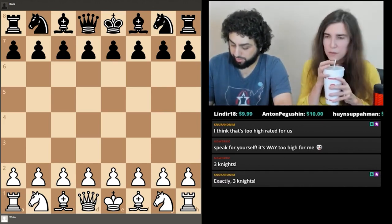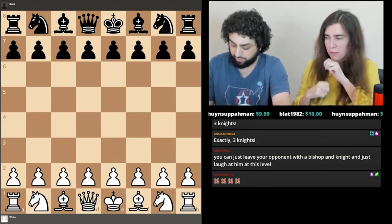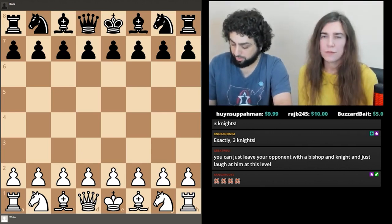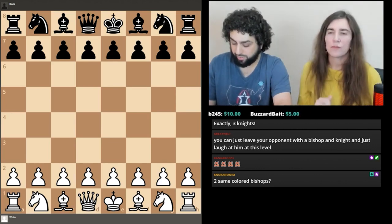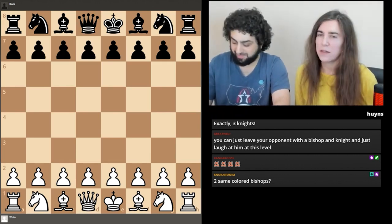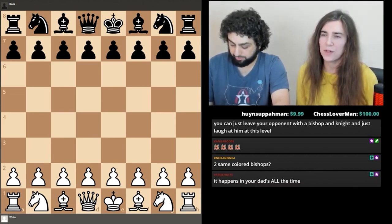King and rook or more versus king mates easily, so those need no comment. Two bishops is too complex for this section but will be examined later. Bishop and knight might never occur in your whole chess lifetime — Silman has had it twice — and he says it's too difficult to waste precious study time on; in fact, this book won't cover bishop and knight mate at all. He says it's unlikely you'll ever have it, so you shouldn't waste time studying it, though I don't fully agree with that.